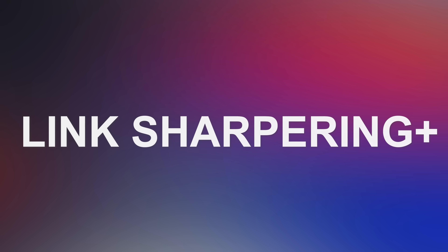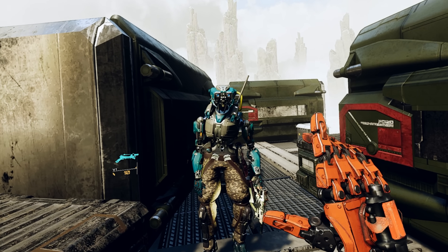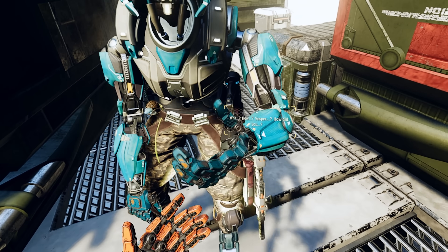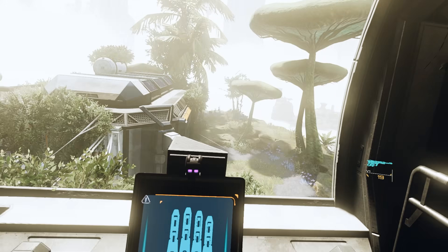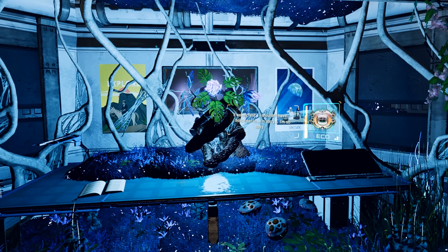Second point: Link Sharpening Plus. They improved the Link Sharpening algorithm. That means that when you use PC VR games on the Oculus Meta Quest 2, the image is going to be a little clearer than before. They already added a Sharpening filter in the last update, and right now they're keep making it better and better, getting closer and closer every time to a native PC VR headset. That's always good.